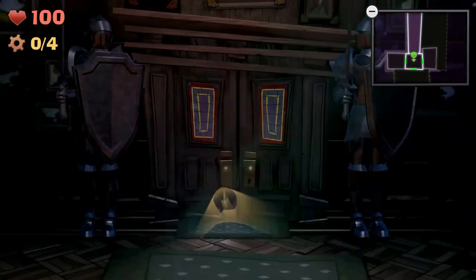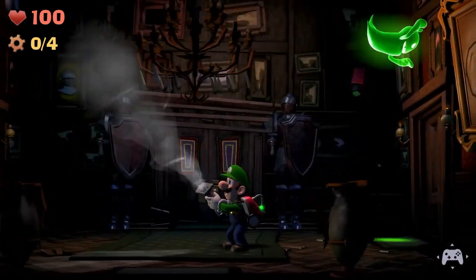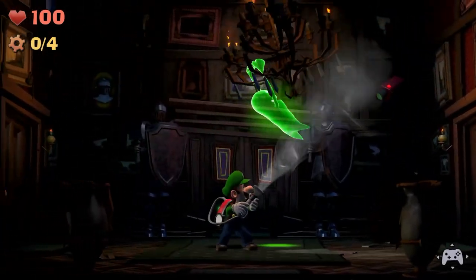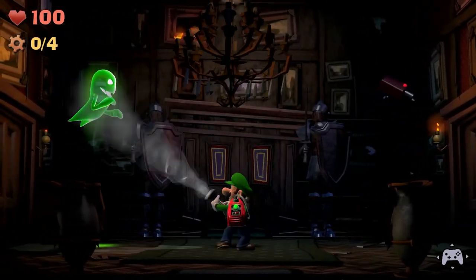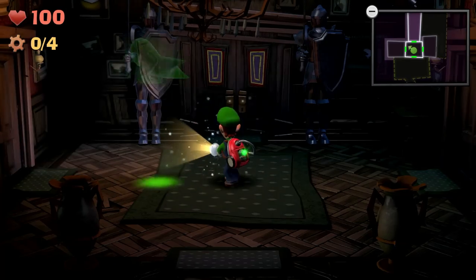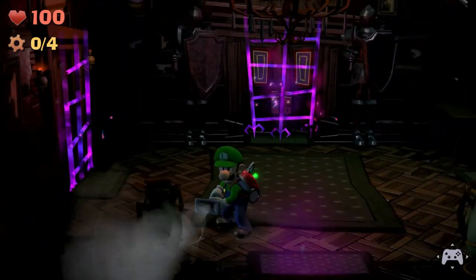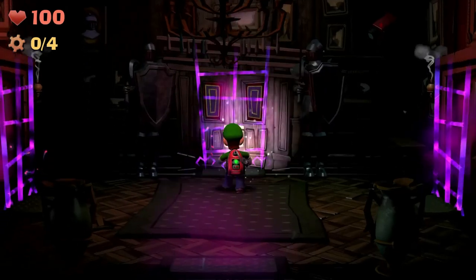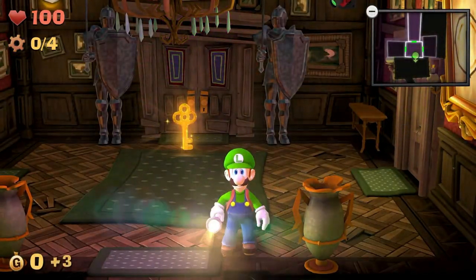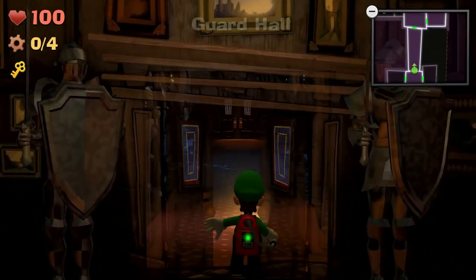We got a mouse. Oh, we got a ghost up there! Come on... yes, there we go. Got one — nice. Okay, now we got a key. Okay, now we can go back and open that door.